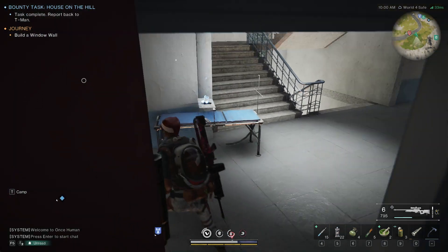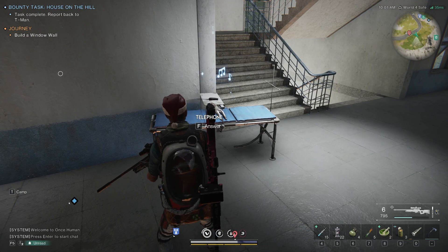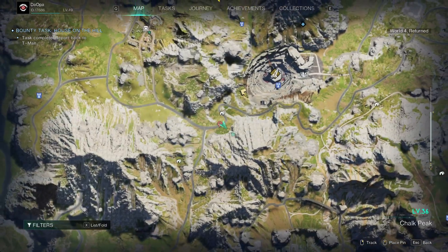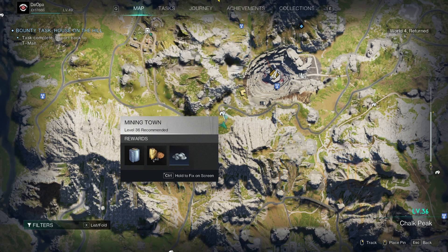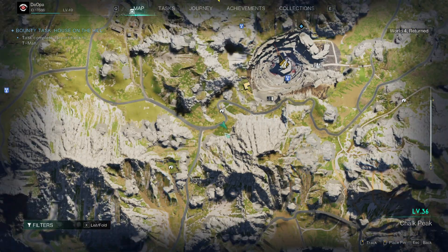All right, so we're at an abandoned hospital on the second floor. There's the telephone. Here is the location. It's a little bit near this, also near this part over here, mining town, a little bit south from there.